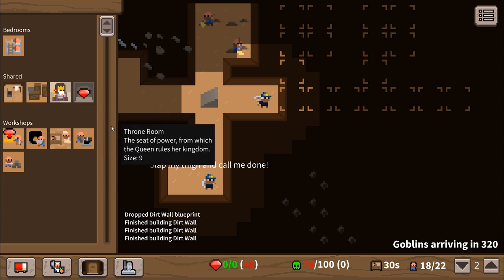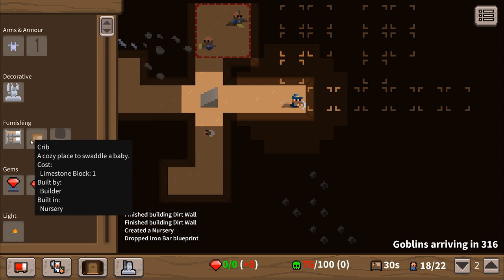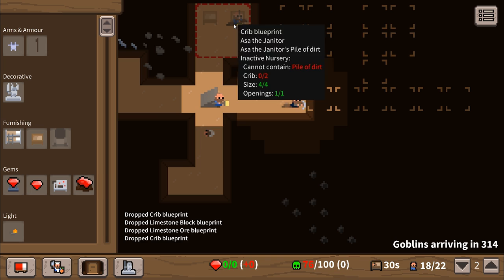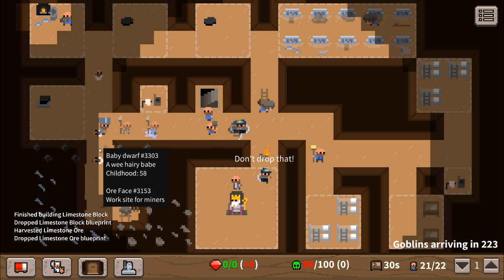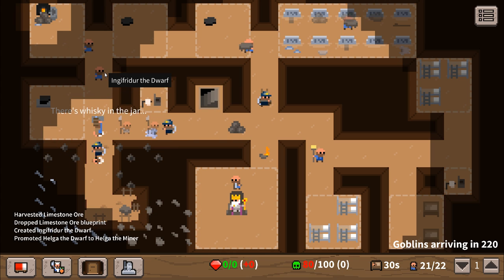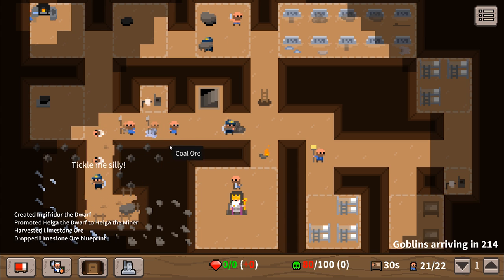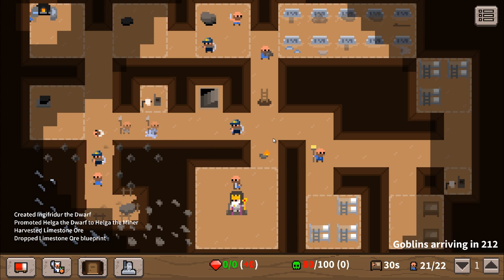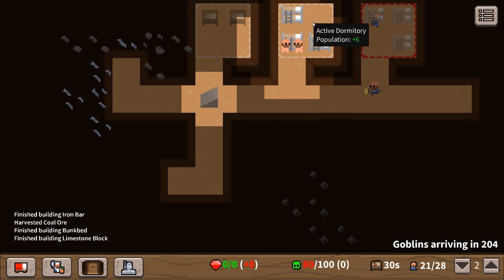Should we get a crib? Nursery - that's what they're called, the crib goes in the nursery. The dwarves are really just leaving the babies around the place - you shouldn't just dump them on the floor, especially in a main thoroughfare. That's really bad for the baby's health. We've got a new dormitory.